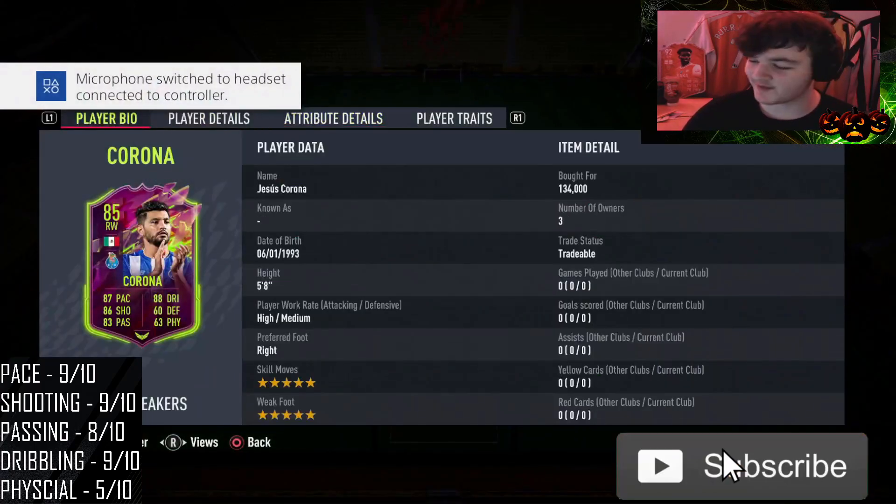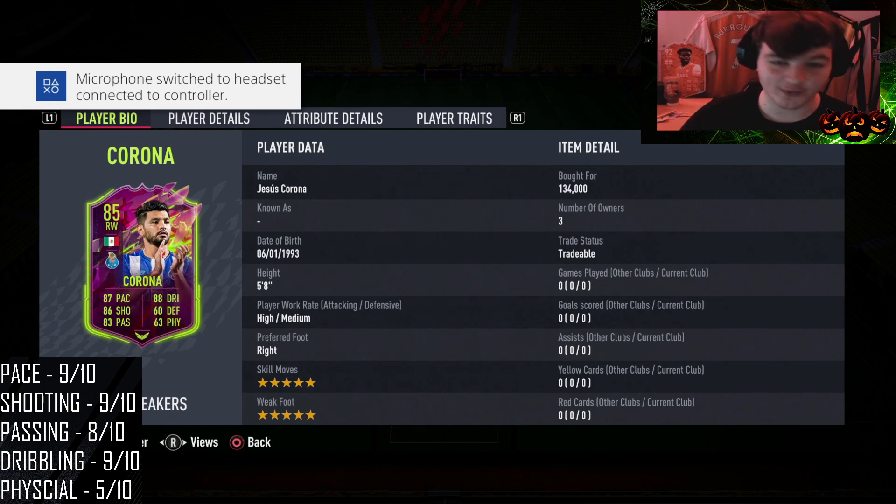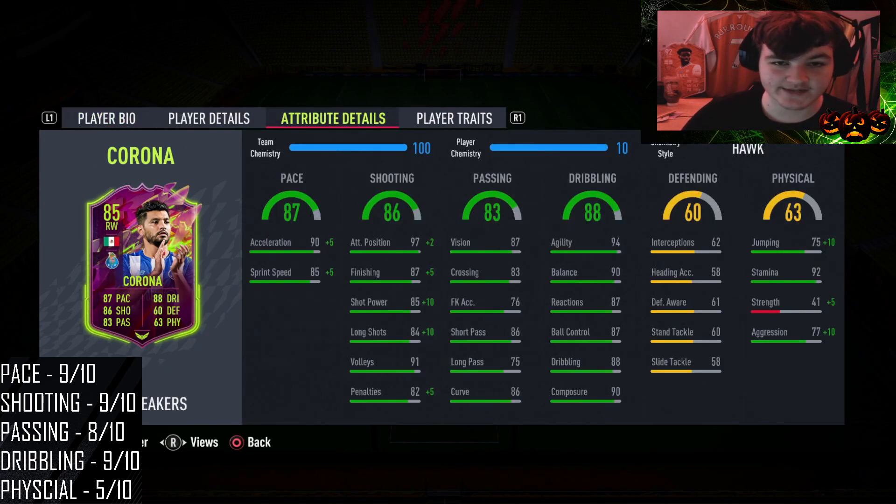Welcome back to another video and another review. Today we're looking at Rule Breakers Corona, 85 rated, five star five star, five foot eight with high-medium work rates. I believe he's received a pace downgrade — he's 87 pace.